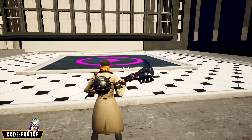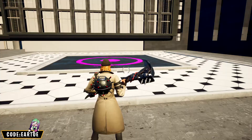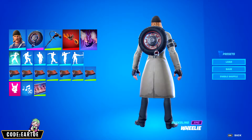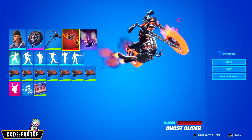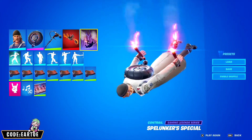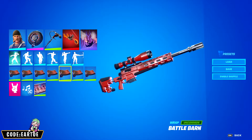Next we have another combo for Lars. For the backbling: Wheelie, pickaxe: Lead Swinger, glider: Ghost Glider, contrail: Spell Locker Special, and wrap: Battle Barn.